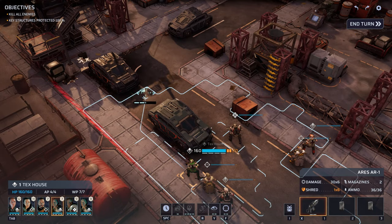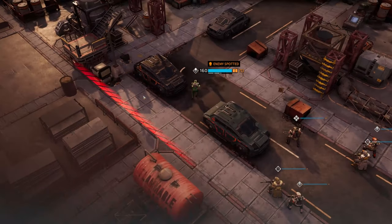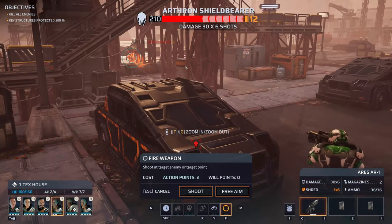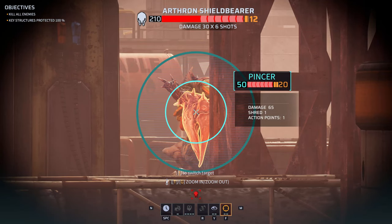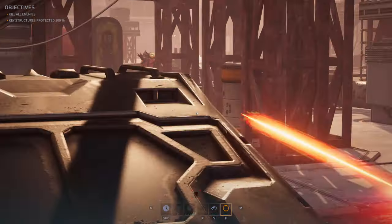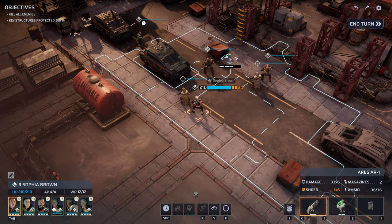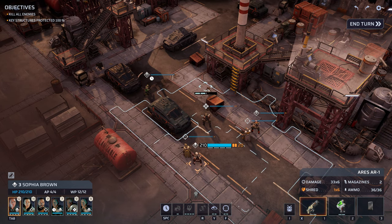We'll send Tex over here and put him behind this car. We found an Arthron shield bearer — maybe we should take the shot. Let's free aim and try to hit the pincer. That did a little bit of damage. We should try to find a way to get to higher ground, but I don't know if that will work very well.